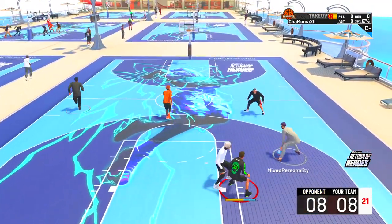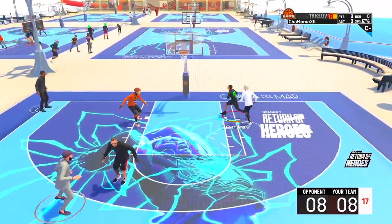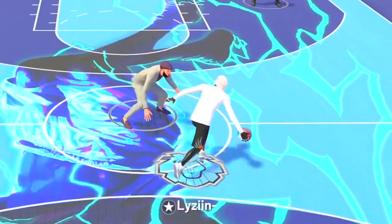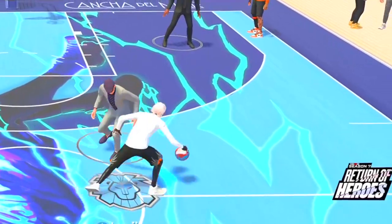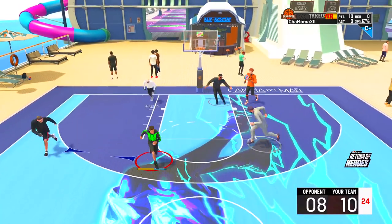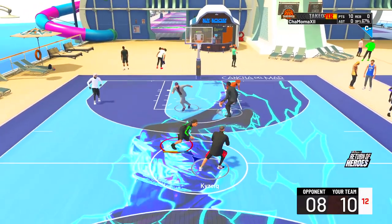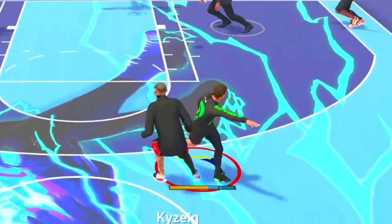I told y'all boys, if I get loose, I'm taking that dunk. As for playing defense, we were playing crazy defense. Look at this play — nice help defense, Hall of Fame gets a stop in the paint, but we do not get that rebound. They get a lot of second chance points. But let me get on the ISO with this man — nice look, Trae Young. Okay, I see you.